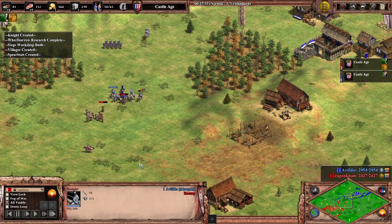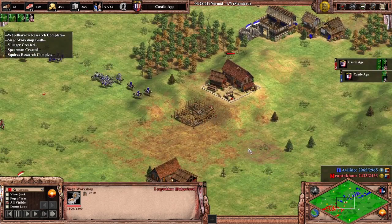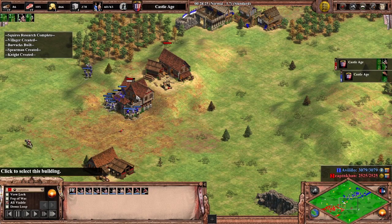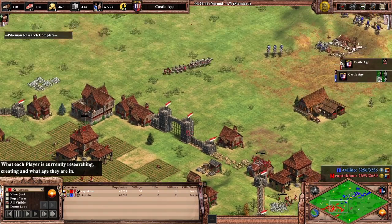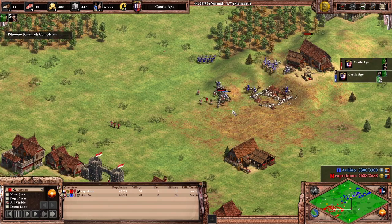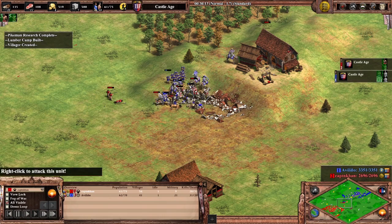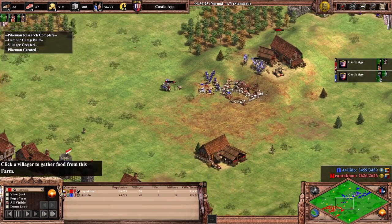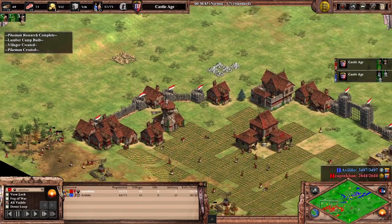I went forward with a siege workshop hoping to do some damage and put pressure on him. He spots it and takes down the siege works. I'm just playing defensively, trying to save the siege workshop. I've got pikemen and skirms out but just don't have enough — he's got way too many numbers and it doesn't work out for me very well. I try and hold on as long as I can.